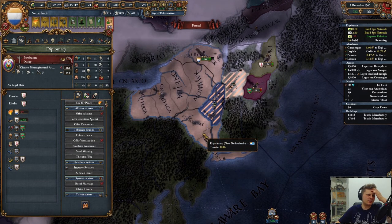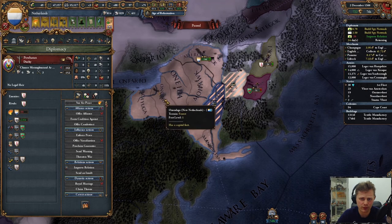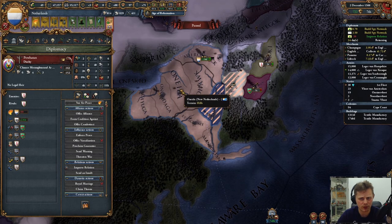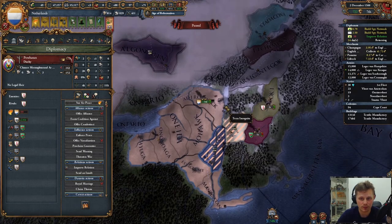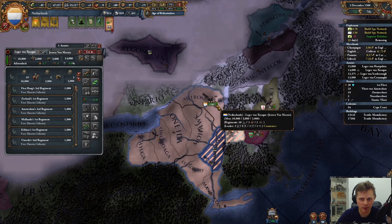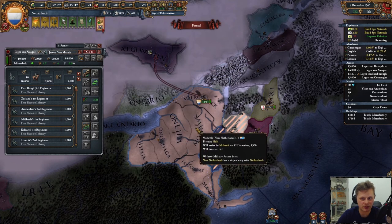And New Netherlands has been formed! I thought you needed like 10 provinces, but apparently just seven. Why am I black flagged? That made very little sense to me.